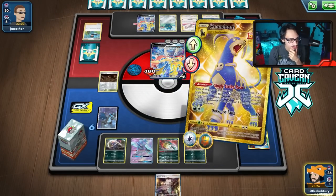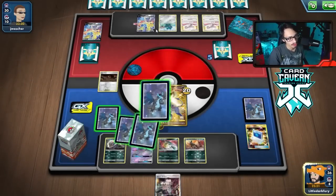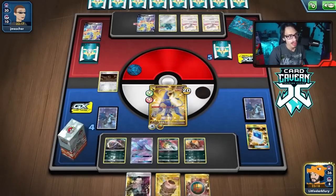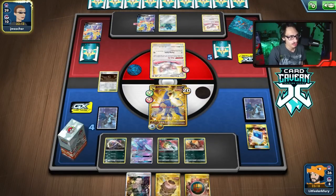Next turn, if they don't have all Bronze Orbs, we could Boss chase Bronzong. There's our Energy and an Urn from prizes — beautiful. Decent prizes but we still need a draw supporter. We'll take the Urn and the Energy since those are cards we actually needed right now.